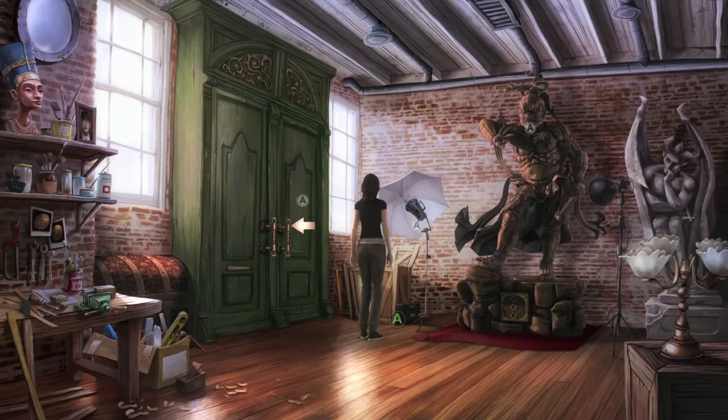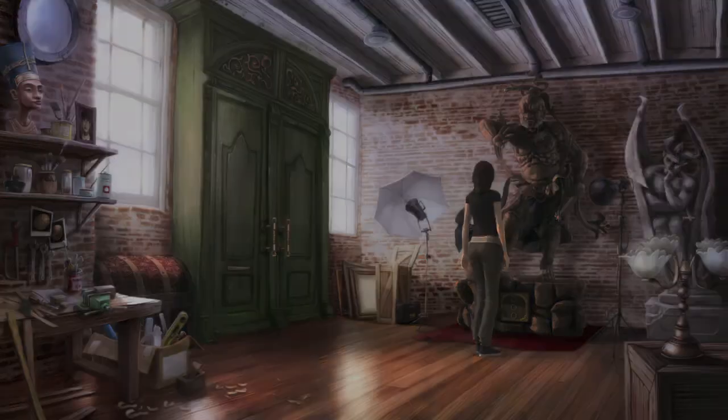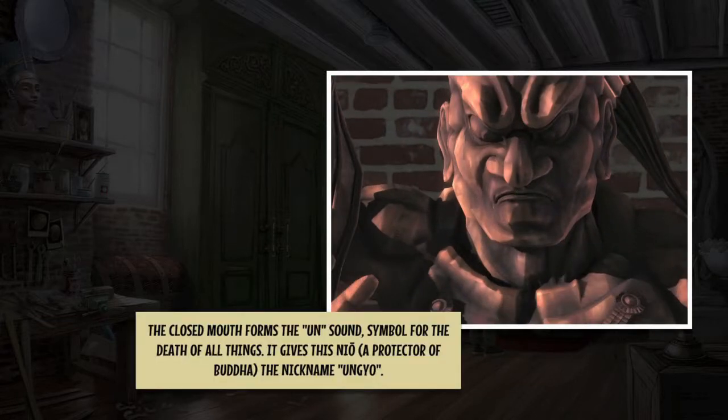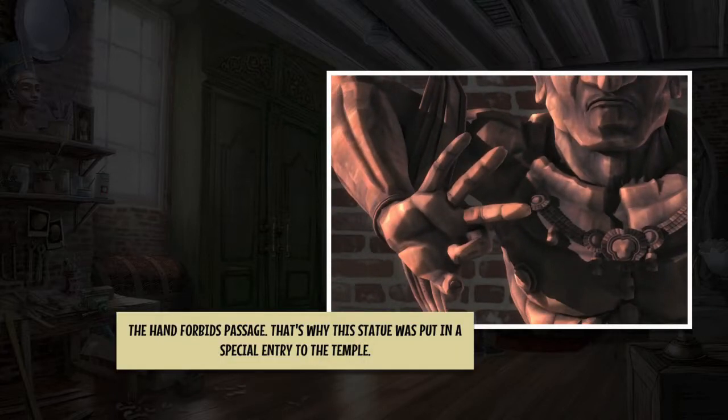You want to look at this photography spotlight right here. Then you have this statue which has a bunch of secondary interactions — interact with that. You want his face, his hand, his necklace, his chest, the scepter he's holding in the opposite hand, and then the base which should have some Japanese characters on it.